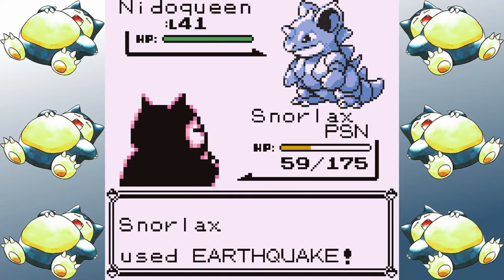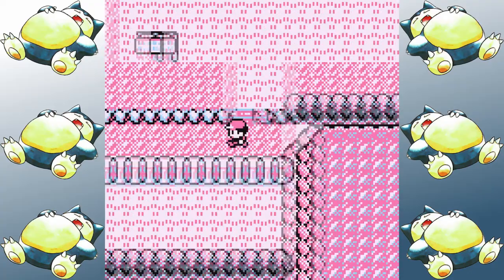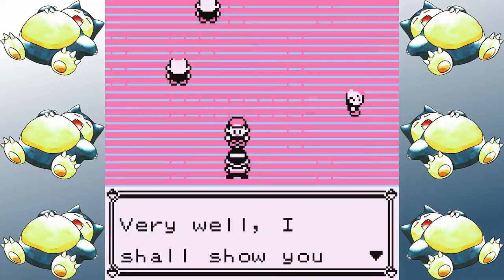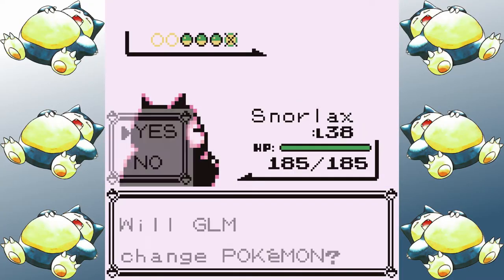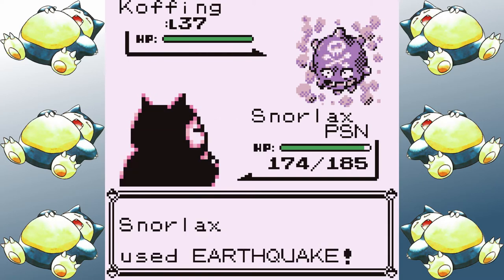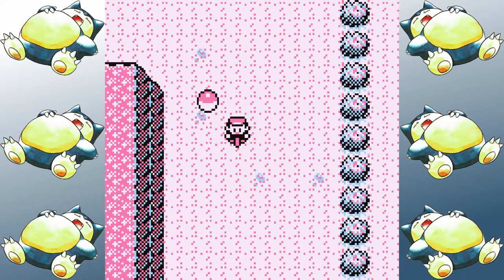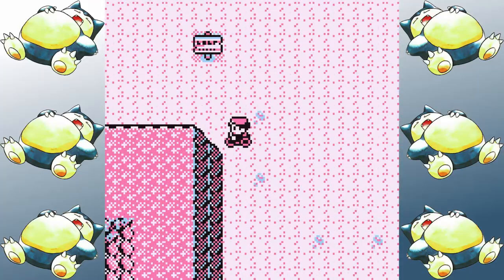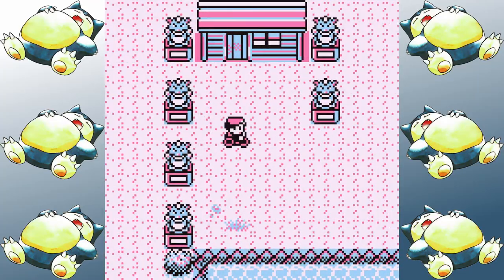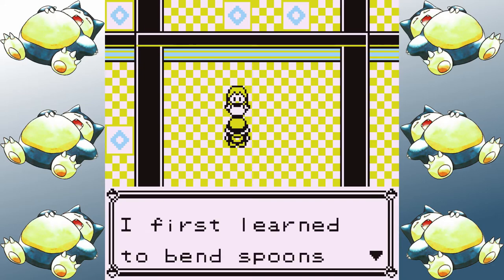Rather than go straight to Sabrina, I go beat up my brother and then head straight towards the Fuchsia City gym. I come here first because I have Earthquake, and it makes all of Koga's Pokemon crumble like paper — except for the Weezing, who decides it's better to commit suicide rather than get hit with the Earthquake. After that I hit up Safari Zone and get the last two HMs. This is where my jaw drops when I discover that it's Erika's gym badge that allows you to use Strength outside of battle, and not Sabrina's. I learn something new every single time I do one of these Gen 1 solo runs.